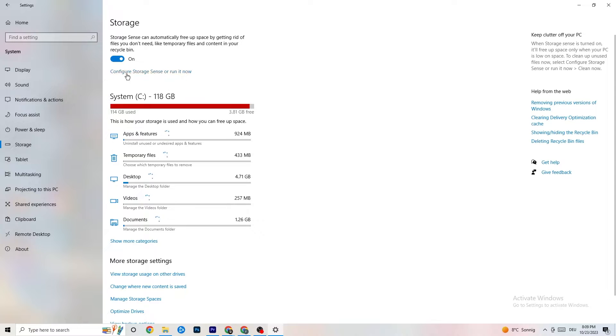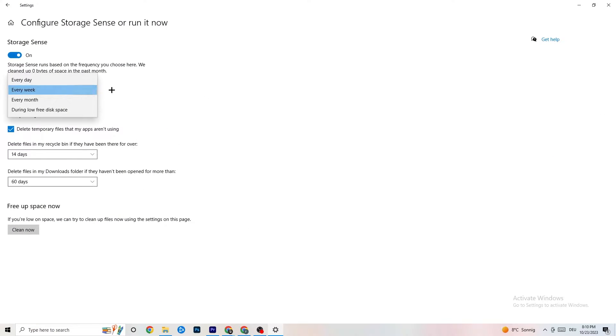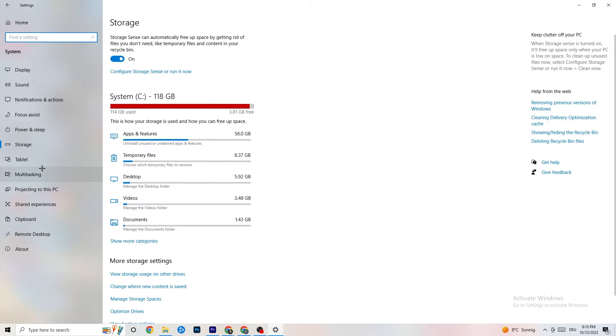Back in Windows Settings, go to Storage, then click Configure Storage Sense and Run Now. Click Clean Now — it will clean every junk file currently on your PC. I won't do it here since it takes a little while, but go ahead and run it.